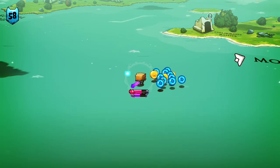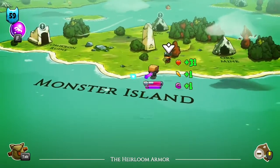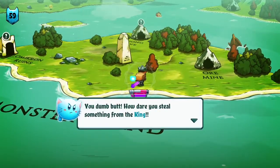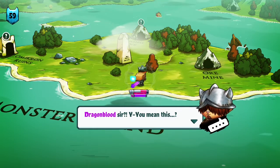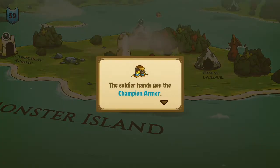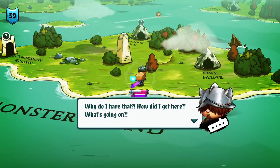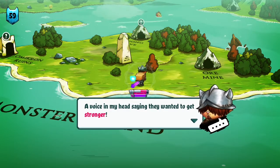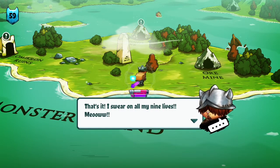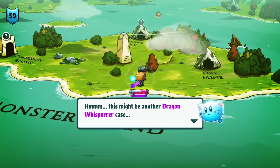And look — I see the thief. Wow, that was a lot of experience! 'You dumb butt, how dare you steal something from the king.' The soldier hands you the champion armor — 'Why do I have that? How did I get here? What's going on?' 'What's the last thing you remember?' 'A voice in my head saying they wanted to get stronger. And a lot of roaring. I swear on my nine lives.' This might be another dragon whisperer case.